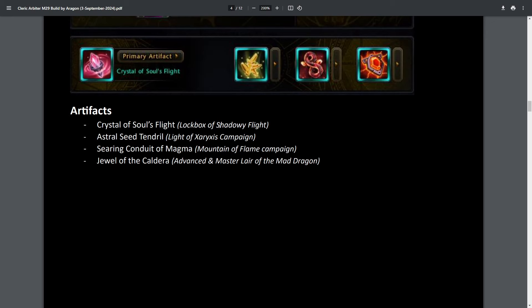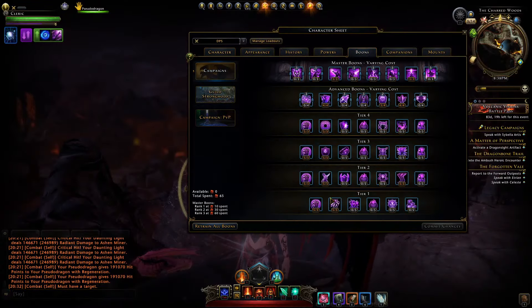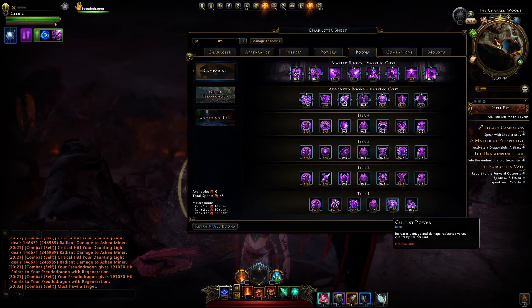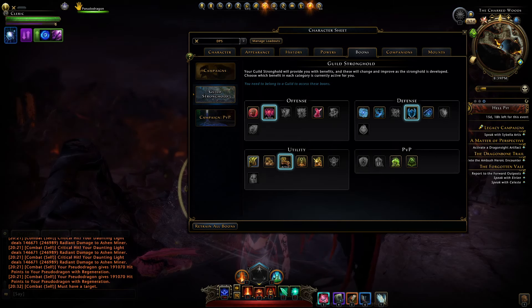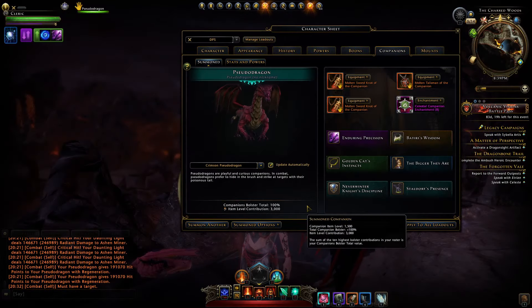Then we go to our boons. For our campaigns we use these shown here — be sure to get Blessed Resilience and Lingering Medicine for some survivability. Most definitely get Demonic Mastery for damage against fiends when running the latest dungeon, the Lair of Mad Dragon, and also in the Demonweb Pits. There are other boons against specific enemies — be sure to use them if you're running that type of content. For your guild you want accuracy, defense, and revive sickness reduction when you might die, plus mount speed and zone movement speed in easy dungeons.